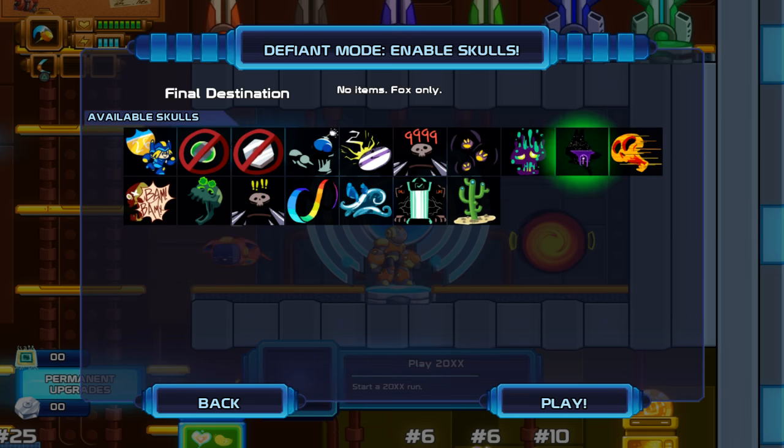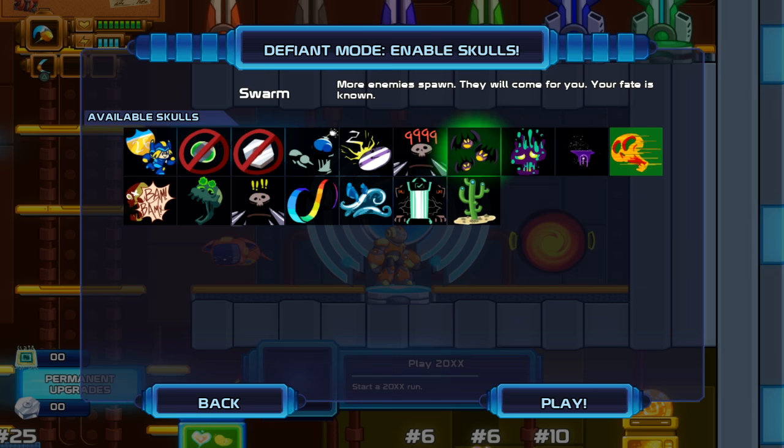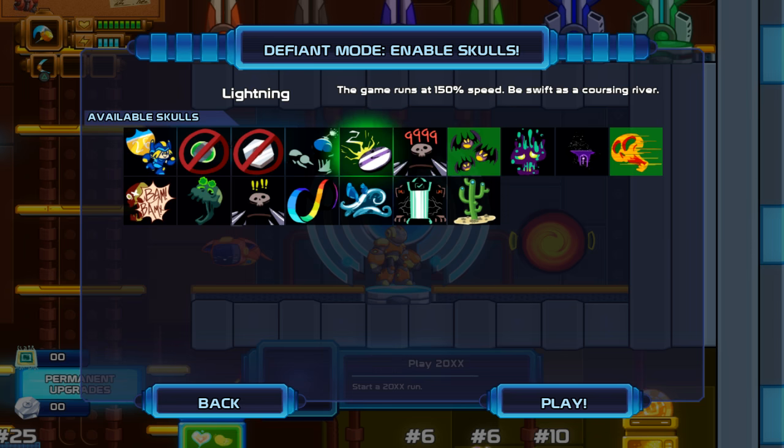This is a terrible idea. We need to start playing on Defiant and actually complete a run with that. And I figure, what the hell, let's put some handicaps on. Because that'll make it easier. More enemies. Oh, God.